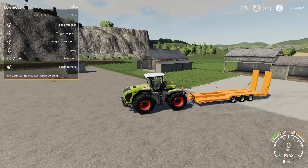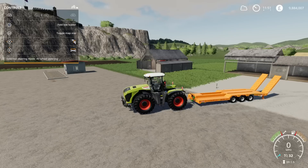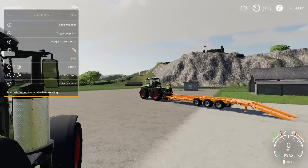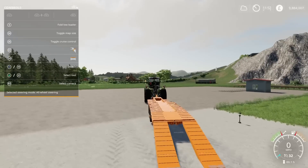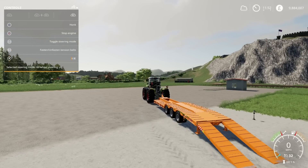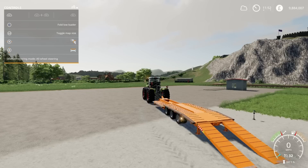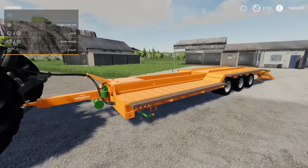We'll unfold and drop it down like that. Beacons on — you get the beacons either side. There's no rear trailer hitch on this, so you can't attach something else on the back of it. Then we'll put the boards out and level it. Very, very nice indeed — I like it.